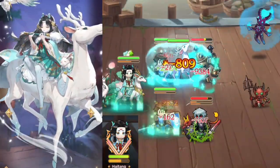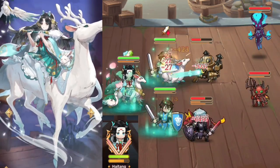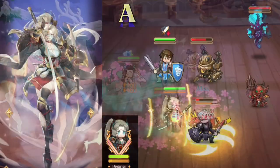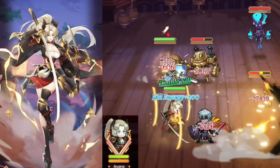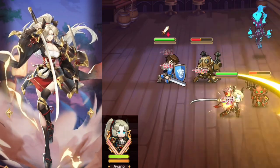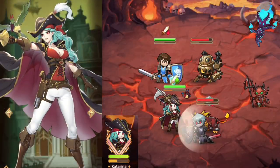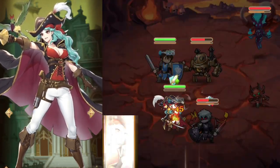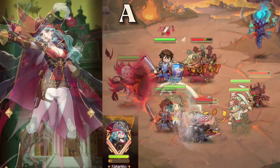Hightang has a plethora of bonus effects that scale based on her speed. She will be a good use for your lonely speed gear. A-tier. Ayano places lightning marks on enemies to electrify her attacks. She also gets a second chance upon death. B-tier. Katarina supplies passive magic defense to the entire team along with shields, making caster enemies struggle. A-tier.